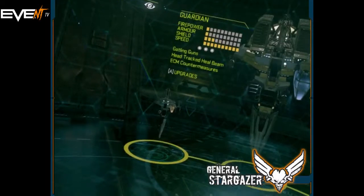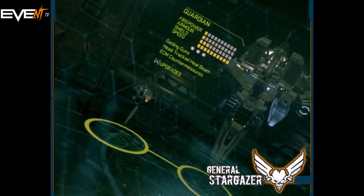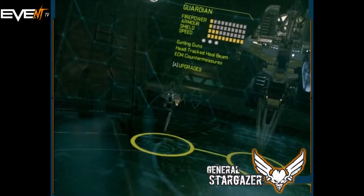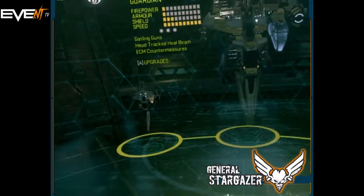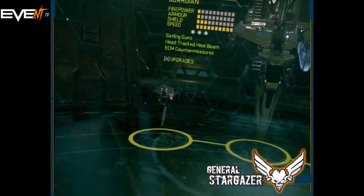There are open suggestions at the moment in terms of ways to prioritise the way that targeting works. So if you have any feedback on it, they are open to that on the forums at the moment. The ECM countermeasures, again, are the same as what we saw on the other two ships. Just use it if you're coming under missile attack or if you have a ship with mag cannons against you.